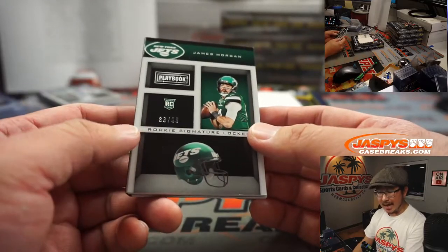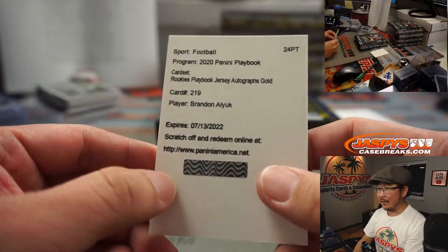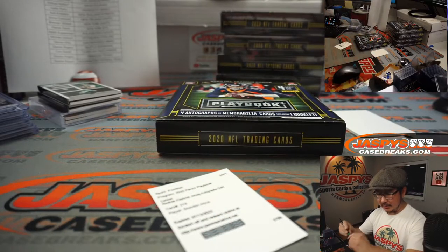For the Jets, rookie signature locker — James Morgan, 83 out of 99, with a nice six-way relic and autograph. Patrick Davis and the Jets. The Jalen Hurts goes to Adam and the Eagles. And the redemption is Brandon Aiyuk — playbook jersey autographs, another gold, another low number one. That'll be for the Niners.